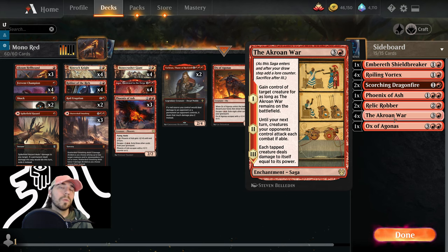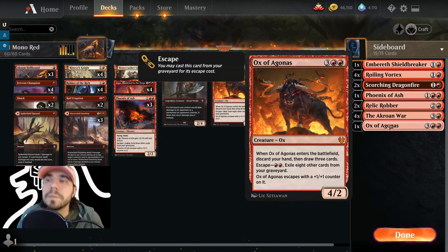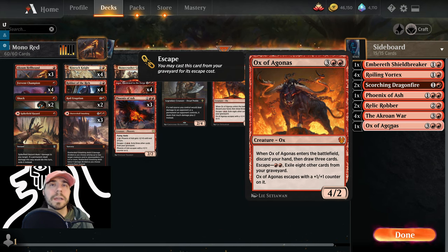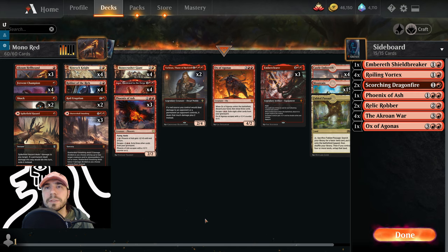We've also got Akroan War — a great card against Gruul Aggro. It's a Saga: control target creature for as long as it's on the battlefield, creatures your opponents control attack each combat if able, and at chapter three each tapped creature deals damage to itself equal to its power. Good against mono red, good against creature-based decks generally. Last but not least, another Ox of Agamemnon — play this against control, late-game, or Doom decks, though ideally you want to be getting damage in faster. It also works against rogues.